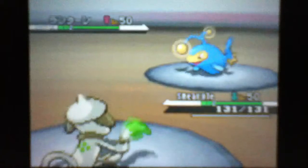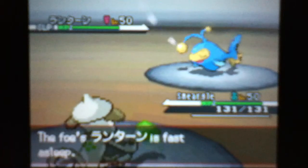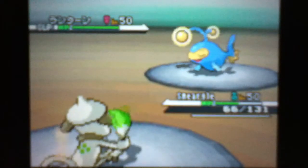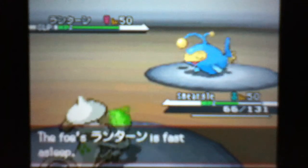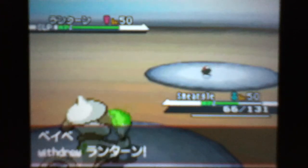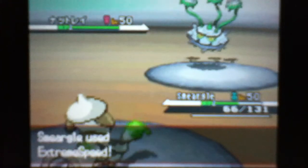Why would I do that when I have Smeargle who can learn any move in the game? This thing is just gonna Belly Drum — I don't have Baton Pass on this thing. That's boring, no one likes Baton Passing, that's the same thing over and over. No, I actually want to take Smeargle and make him do some damage for a change — give him the spotlight.